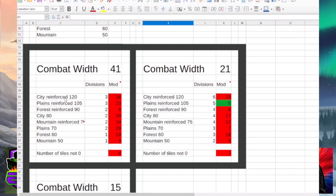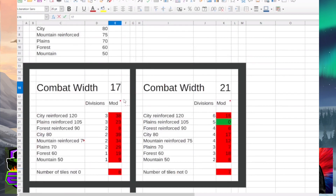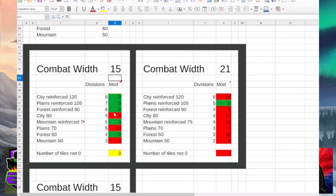Ideally you want the remainder to be very low — zero is perfect. At 41 combat width you get a lot of really bad modifiers. Looking at 17: cities are pretty good, plains are pretty good. But switching to 15, you can see it divides quite a bit better into most tiles and actually works for forest and jungle. On mountain tiles you're only exceeding by 5, so you won't hit the full negative penalty.